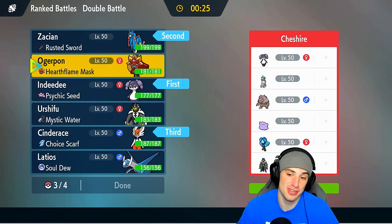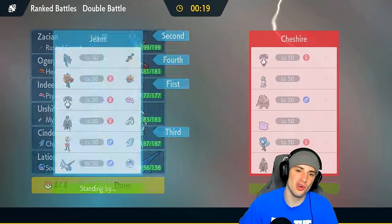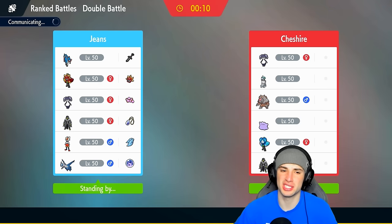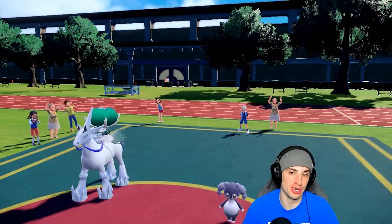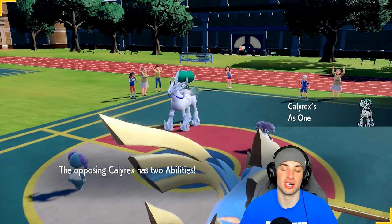Considering they're probably going to go Indeedy and Ice Rider Calyrex as their main Trick Room combo, I like going both Indeedy and Zacian. We'll bring Cinderace in the back end and I think Fire Ogrepont can be great. I know they have a few Water type Pokemon but we're also part Grass, neutralizing that. I like Ogrepont — if we outspeed, it just hits too hard. It's kind of like Zacian on a lower level: Zacian hits like an 18-wheeler, Ogrepont hits like a 12-wheeler.